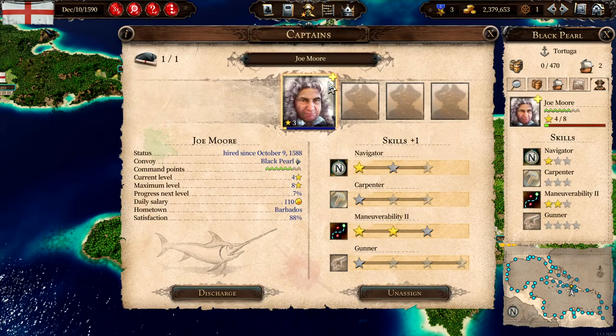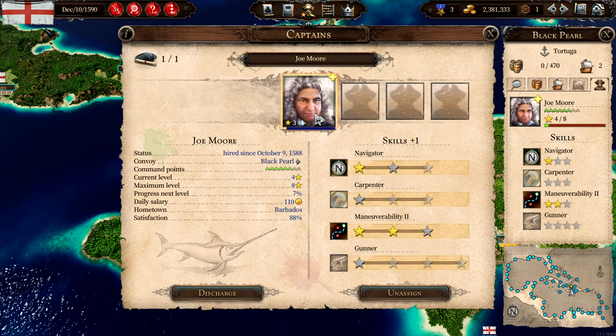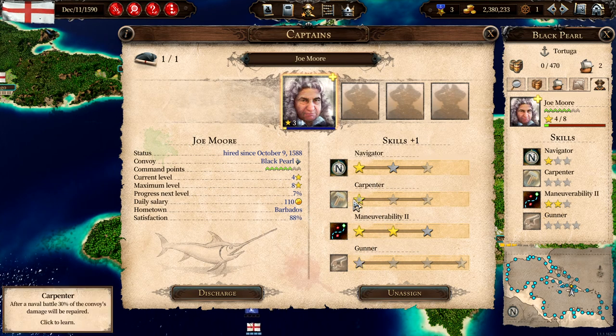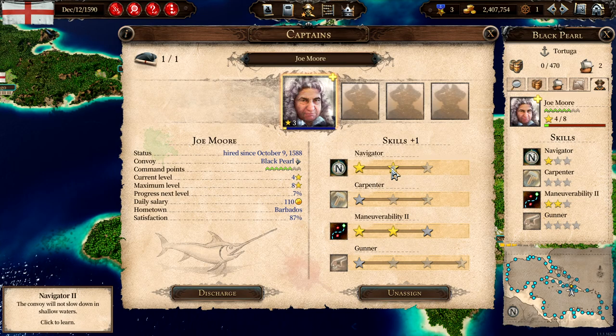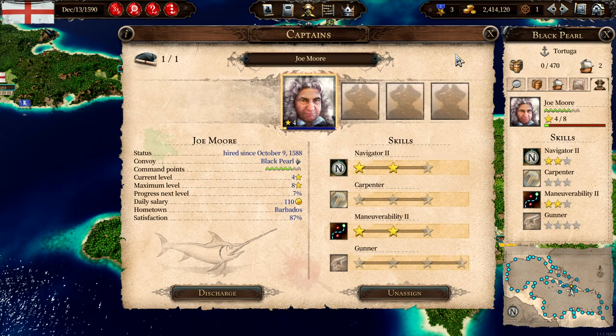You can take a look here — we can upgrade our captain, Joe Moore. After a naval battle, 30% of the damage will be repaired. Not slows down in shallow waters. Let's go with that.